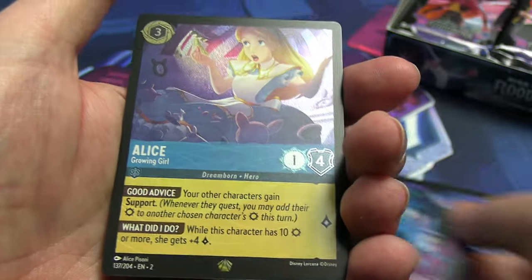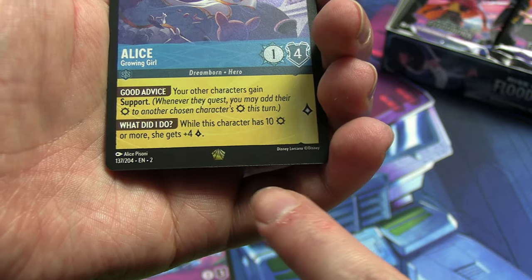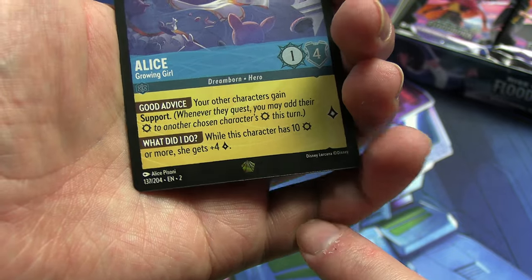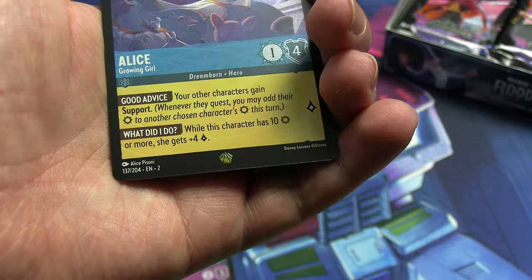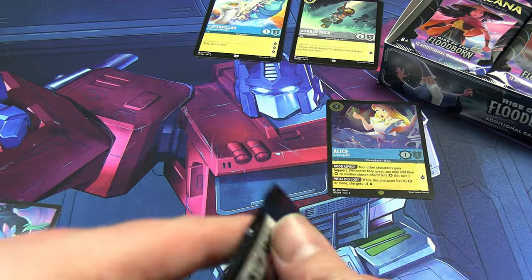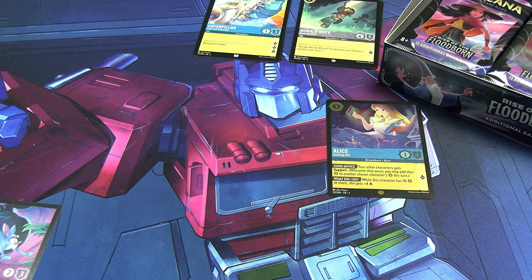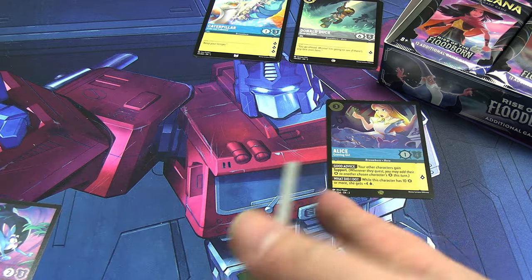A shiny legendary, and it is Alice Growing Girl! Though the bottom of the card is actually a little scuffed — I don't know if that's picking up on camera, but it is a little scuffed. That's a shame. Still, it's certainly a good draw even if the card isn't 100% perfect. Getting three cards I wanted plus a foil legendary from pack number one — it can only be downhill from here.